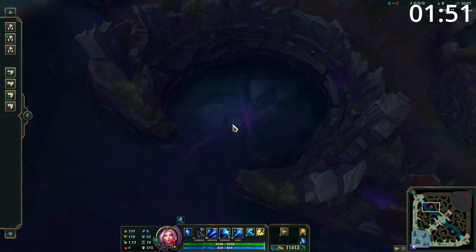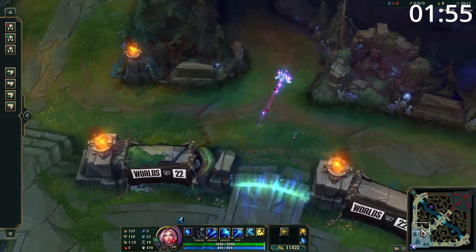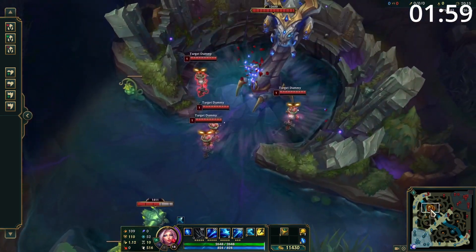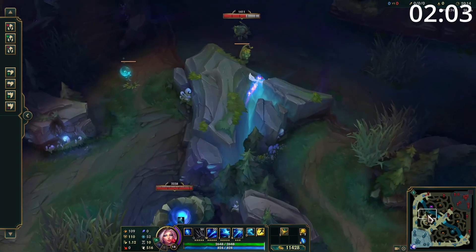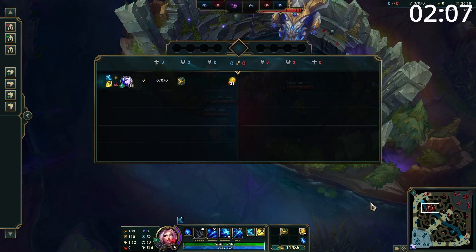Also, any abilities that provide vision, such as Ashe's Hawkshot and Swain's Vision of Empire, have a base scoreline which will give between 0.1 and 0.5 vision score for using the ability, and can give bonus points for what's revealed. For example, a Hawkshot which reveals the enemy team on Baron will give you a lot of points, but a Hawkshot which reveals an empty Baron pit will still give you the minimum inbuilt amount.